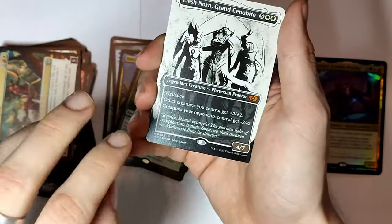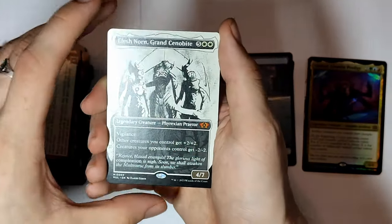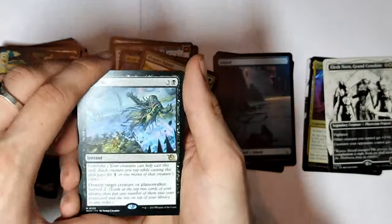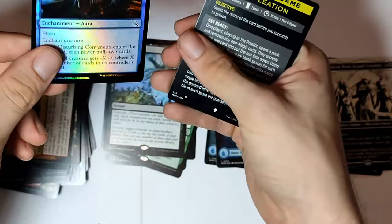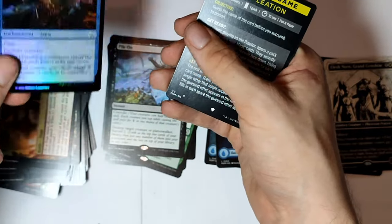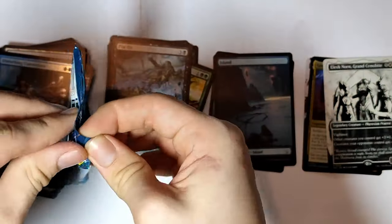If I remember correctly, the normal version of this back in the day used to be like $10. I don't know how much it costs now, but this is awesome. Our third mythic — this is crazy. Pile on — and it's a rare instant — and we also have a foil. Disturbing Conversion. And a token — get out of here. So we have three mythics so far.